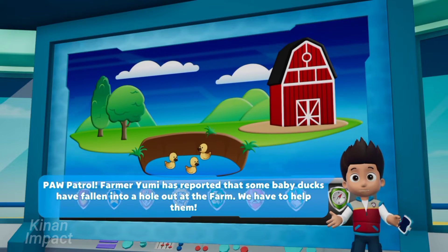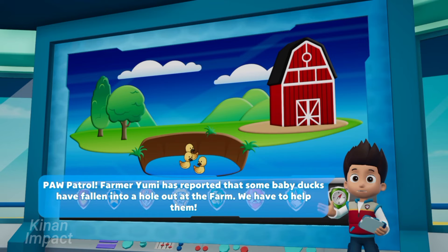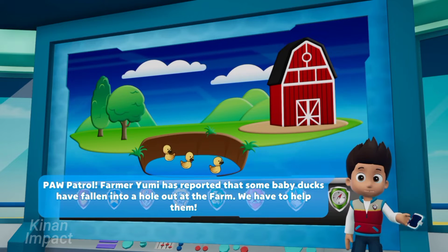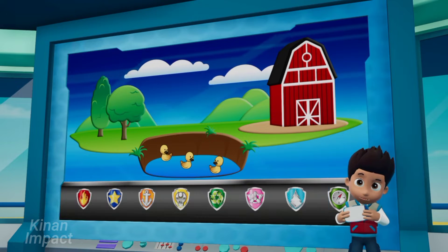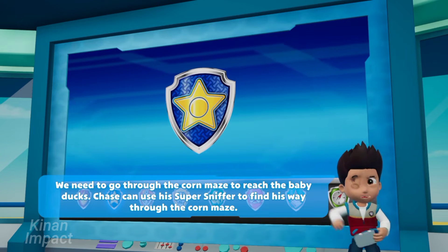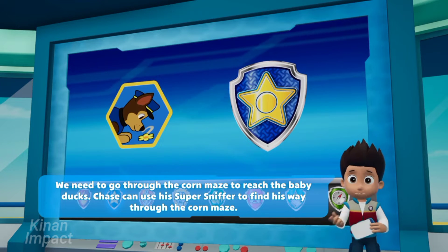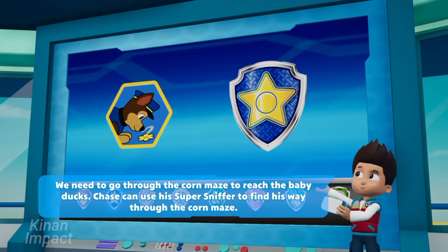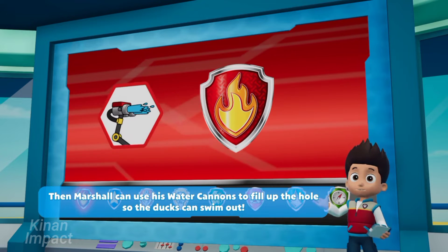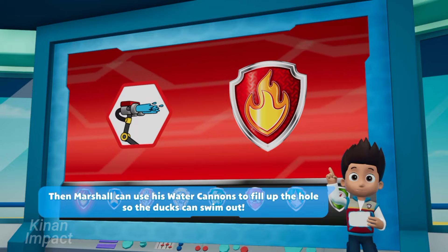Paw Patrol! Farmer Yumi has reported that some baby ducks have fallen into a hole out at the farm. We have to help them. We need to go through the corn maze to reach the baby ducks. Chase can use his super sniffer to find his way through the corn maze. Then Marshall can use his water cannons to fill up the hole so the ducks can swim out.